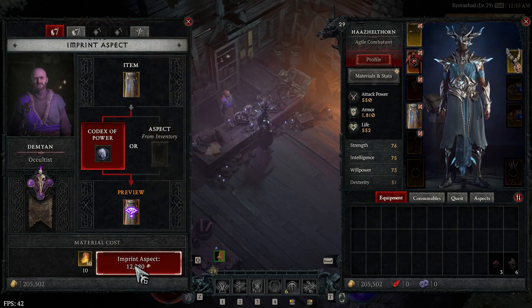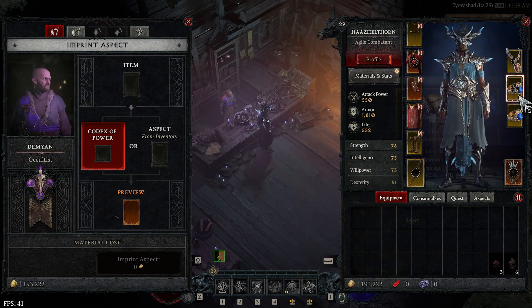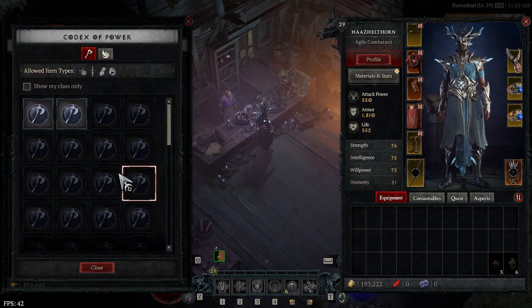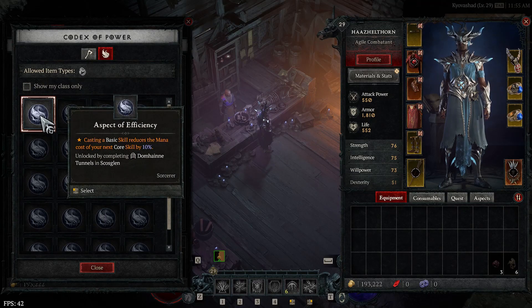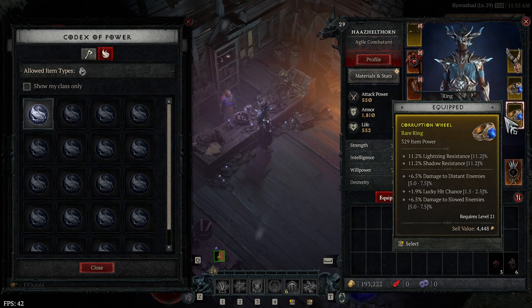And now, the moment we've all been waiting for. Doing all those events will have you farm several tens of veiled crystals and enough gold to imprint 6 aspects onto your rare items. Go to the occultist and imprint in this order.